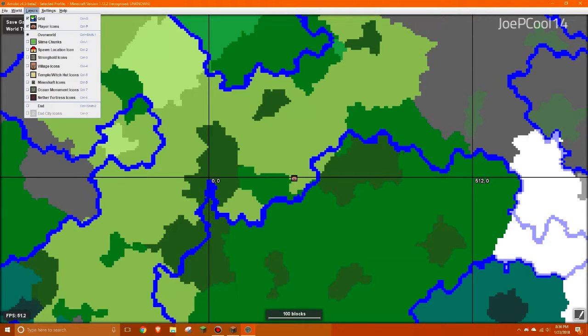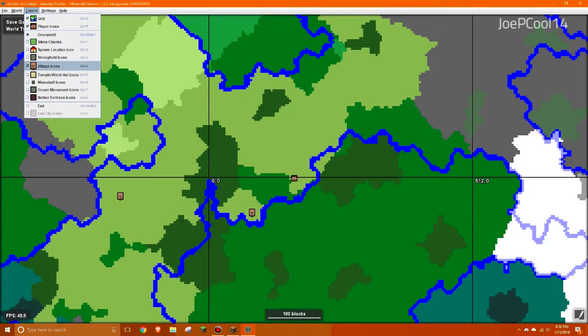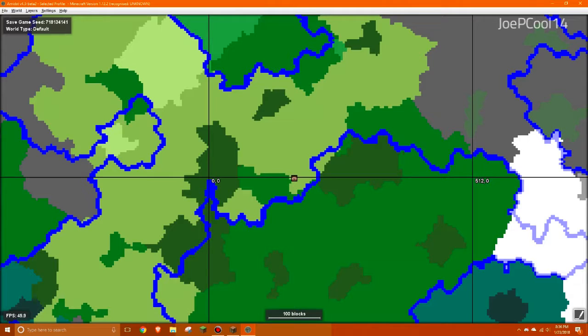We can also turn on the village icon, and as you can see there's a village right here at approximately 8,160, which is the one right next to our house — that makes sense. There's apparently also one about 200 to 300 blocks to the west. We're going to turn the structures off because that's not what I'm interested in, and I want to keep those as something I find naturally. The seed is available in the top left if you'd like to view this on your own — this program is free to use.